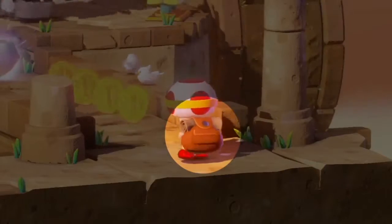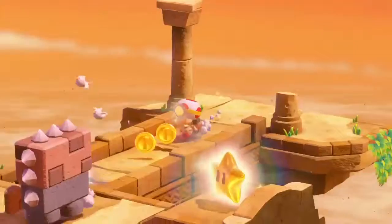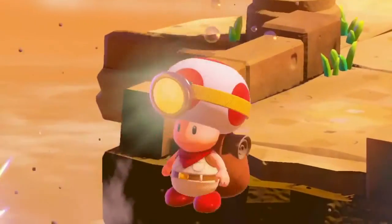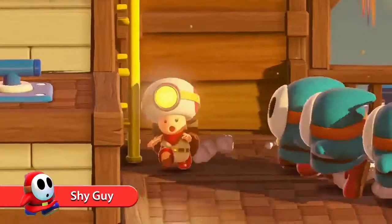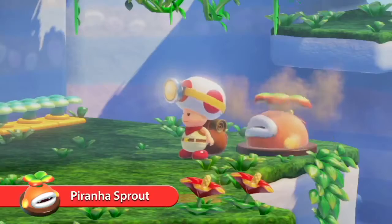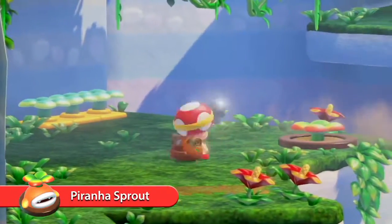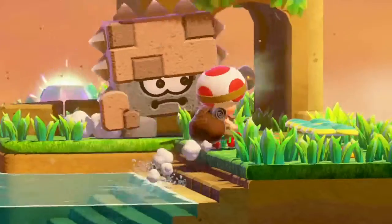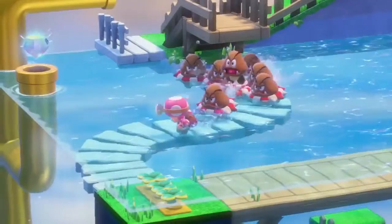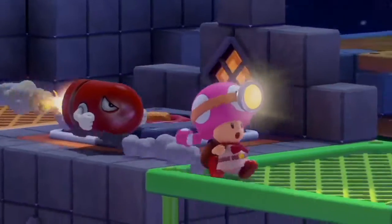Captain Toad's backpack weighs a ton, so he can't jump. And that can be a big problem for a little fellow who's being chased by Shy Guys who never, ever give up. Piranha Sprouts who pop out of the ground when you least expect them. Flafters who pound down on anyone who's foolish enough to stand under them. And a bunch of other baddies who are trying to keep Captain Toad from his treasure.